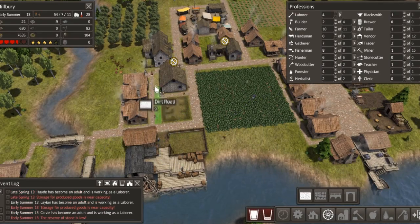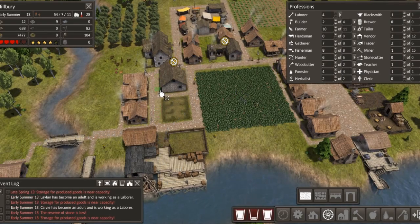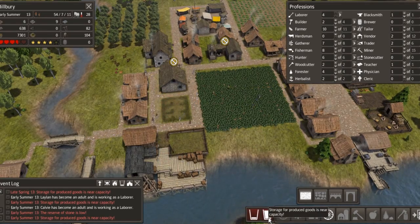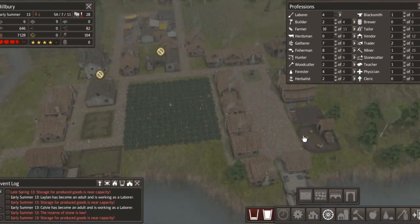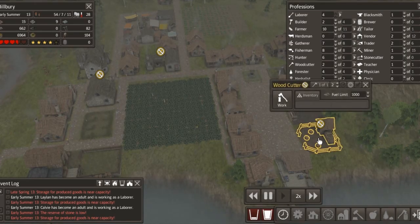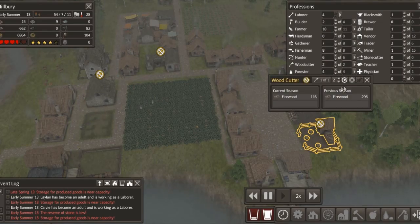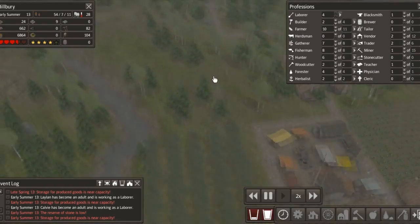Storage for produced goods is near capacity - oh my goodness, it is! That's nearly full as well. So we've got plenty of food now, plenty of firewood, so we're not going to go cold or hungry. Our clothes are going up and tools are going up. We still need iron, so hopefully that's what the mine is for.